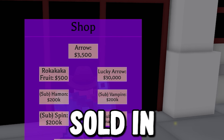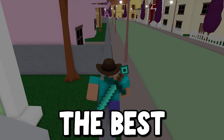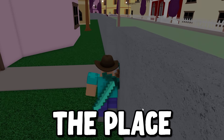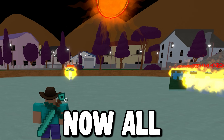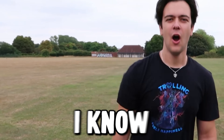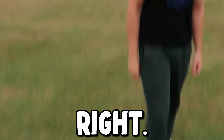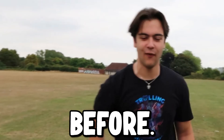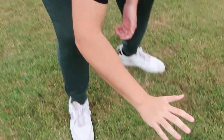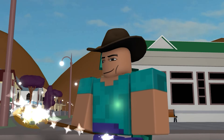I remember there is a lucky arrow sold in the shop. I wonder what it does since I think there are no skins in this old Jojo game yet. Don't worry about money since we have the best grinding stand here — we just need to find the place that has the most dummies. This place should be perfect. Now all we do is wait again. We've got enough money to buy the lucky arrow. So this is the beginning of a disaster.